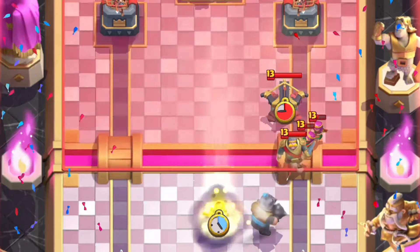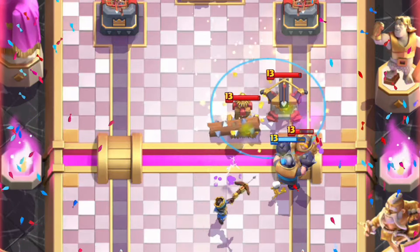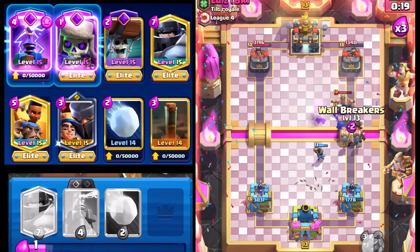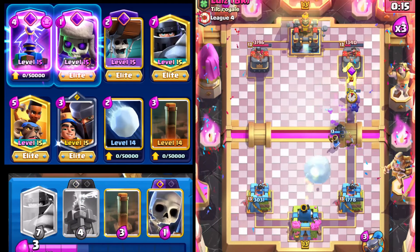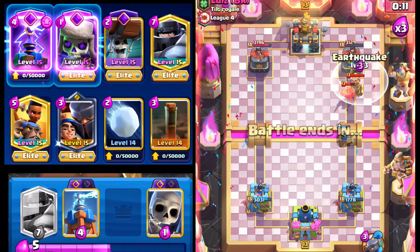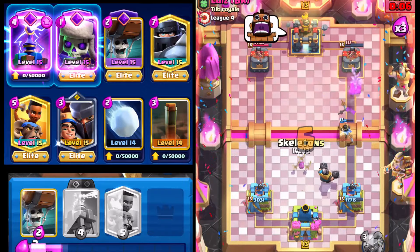We'll go with Ram Rider right here. Let's get Earthquake down again, and then we'll go with Giant Snowball — we should hit the Archers. Ram Rider should charge on through for a shot, so that's really nice. Leaked a little bit of Elixir, but that's okay. We'll go with Little Prince right here and cycle One-Elixir Skeletons up high. We'll Earthquake both of them and not even worry about trying to hit the tower. Ram Rider's going to charge on through. Just gave him a ton of value. We're going to Giant Snowball whatever he drops. Ram Rider's going to charge on through. We'll go with Earthquake, and all we need to do is drop a Mega Knight — that's going to be a good game well played.